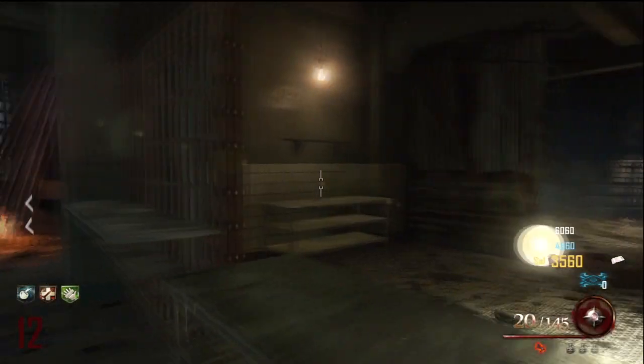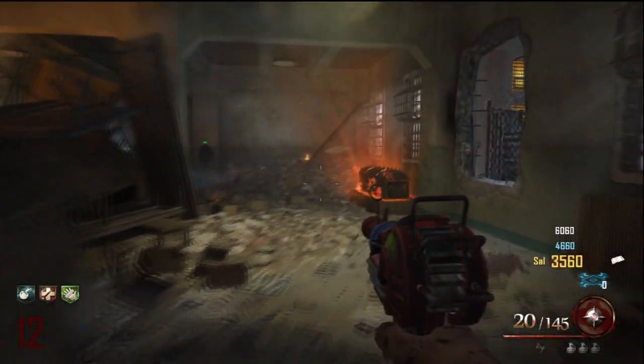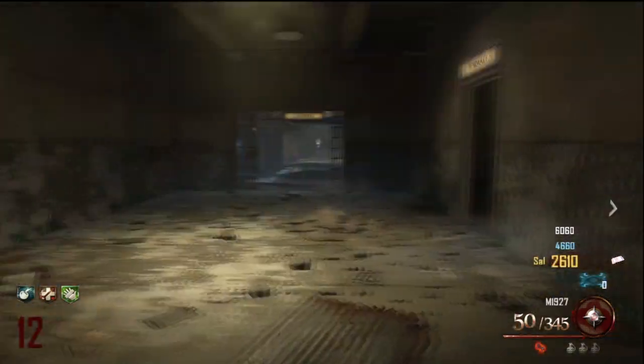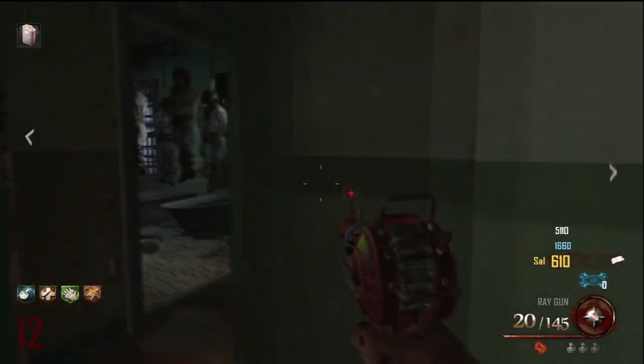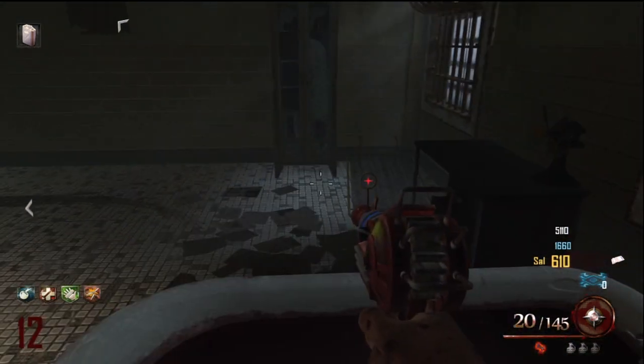You're gonna want to zap the spoon on the ground, and if you do it correctly you will hear a sort of laughter, like what you'd hear if you got a teddy bear in the mystery box. Then come into the cafeteria and throw your tomahawk at the spoon on that desk right there behind the zombie barricade. You should hear a quote from Brutus, or the devil, or whoever talks to us.